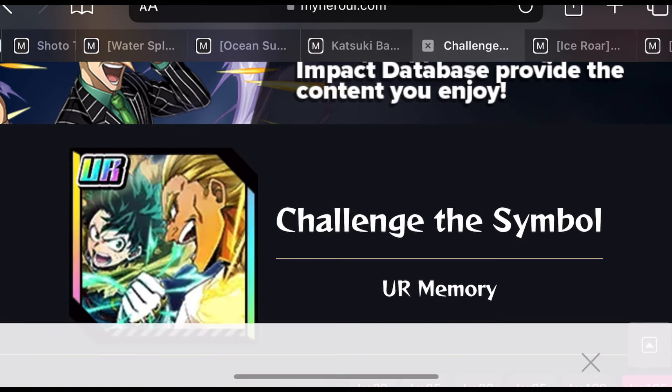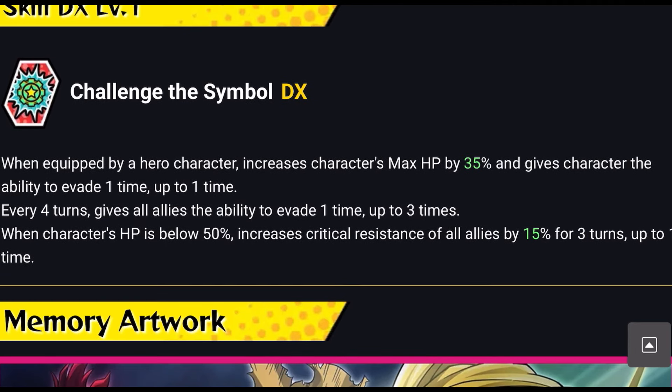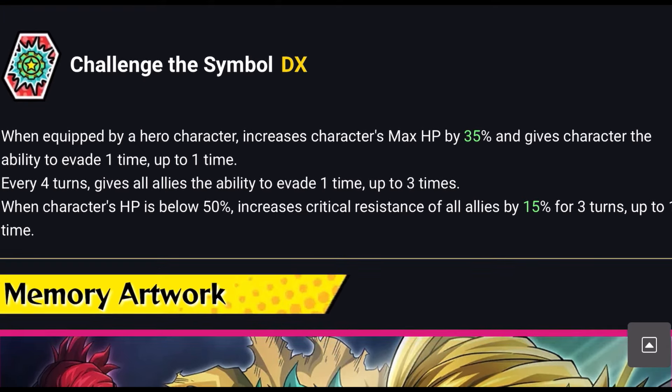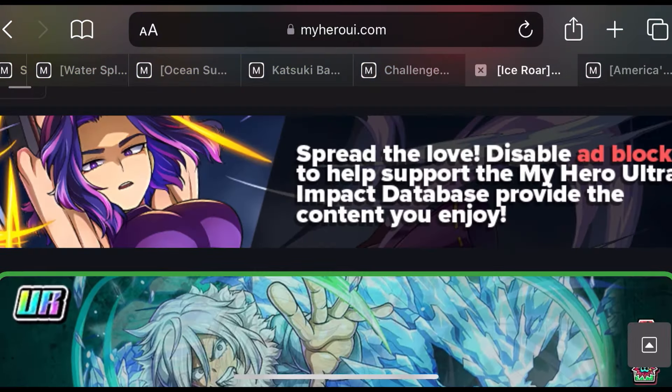After initiating 1 critical attack, Celebration Bakugo increases critical hit rate by 10% up to 5 times and critical skill impact by 10% up to 5 times — once built up, both go to 50% and his damage is absolutely insane. For support memories, I ran ones that boost critical skill impact, but if you don't have a character with critical resistance, run a support memory that gives it. The featured one increases max HP by 35%, gives evasion every 4 turns, gives all allies evasion up to 3 times, and when HP is below 50%, increases critical resistance of all allies by 15% for 3 turns up to 1 time — just make sure that triggers at the right moment.